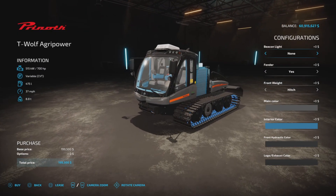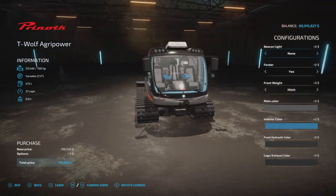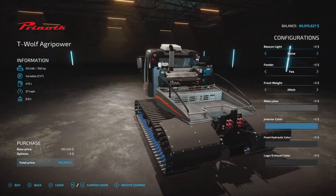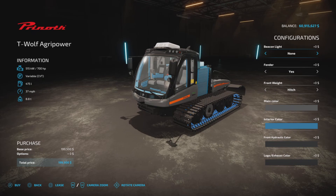Let's have a look at it in the store. The first thing you obviously notice is that it doesn't have the blade on the front, and there's a very good reason for that — because this is really to be used as a tractor on your farm.